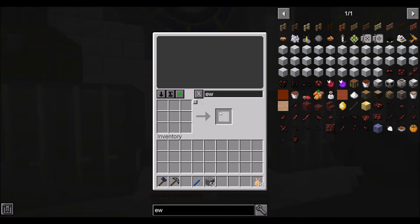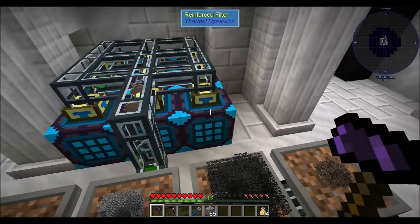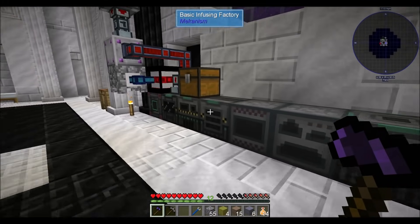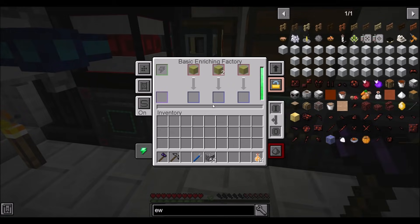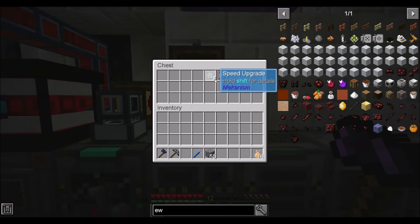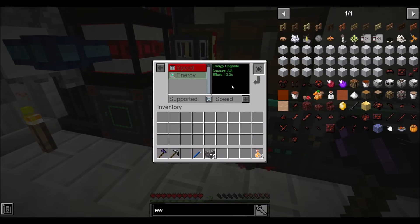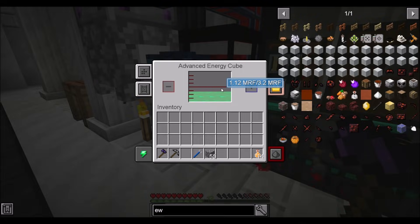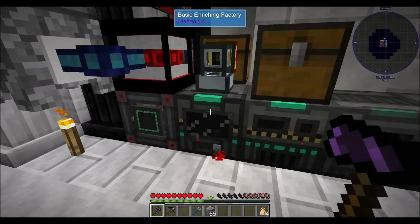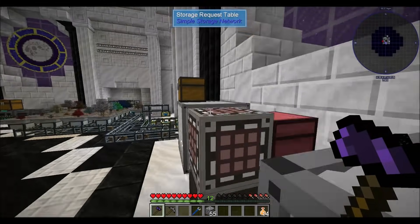Now that we've established ourselves and gotten the foundations of actual inventory management and processing of resources, I went ahead and made sure I had a little bit of automation going on — so I can just drop these things in here and boom, they cook. I even made some speed and energy upgrades for these things. These two are maxed out on energy upgrades, and I have just a couple speed upgrades because we very quickly ran out of energy in the energy cube with 8x speed upgrades. So 3x is where I'm at with my current power production. I should probably look at doing more power production soon.